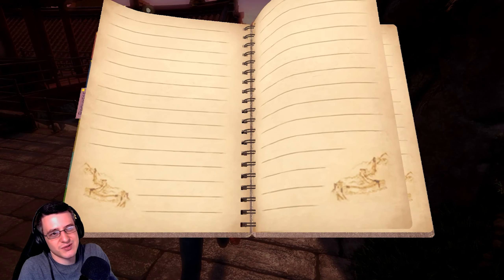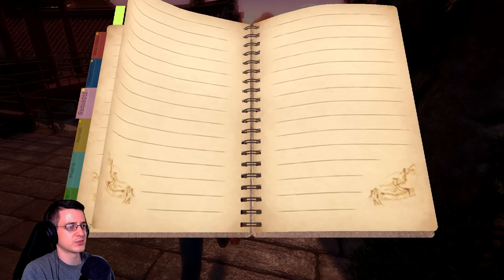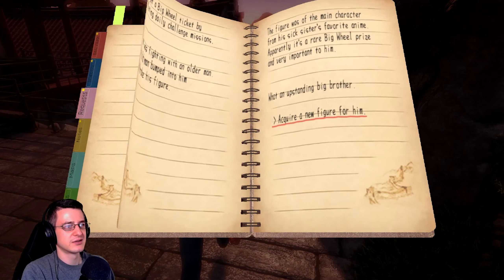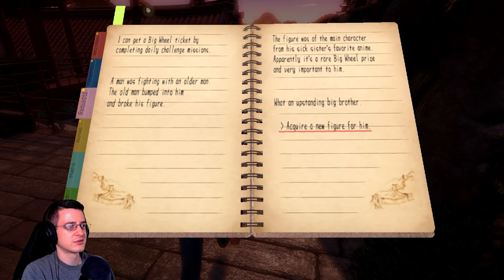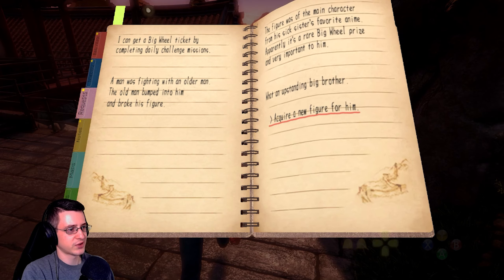Oh my god, I wish they could just put the next side mission on the next page, so that we don't have to scroll around like some idiot. There we go. We do have another — oh, the big wheel thing. But the ship is gone. I think we failed that one.